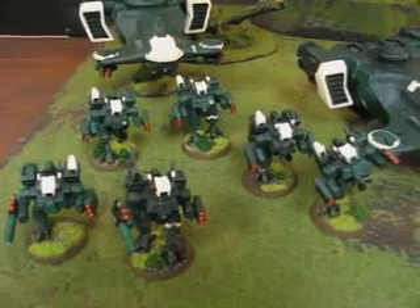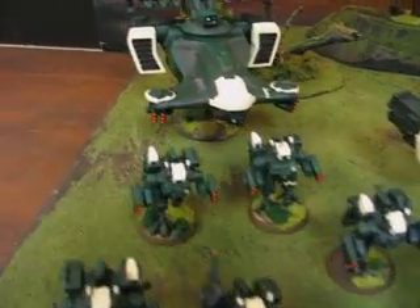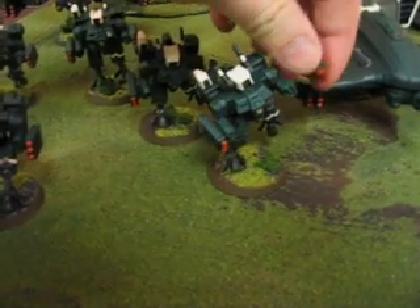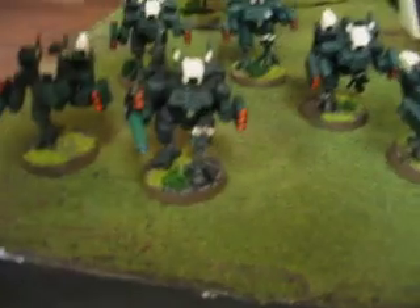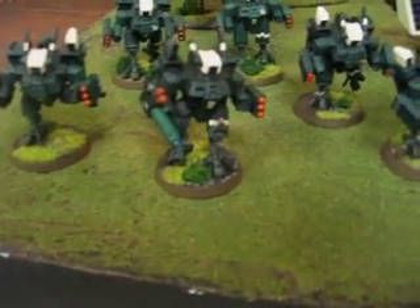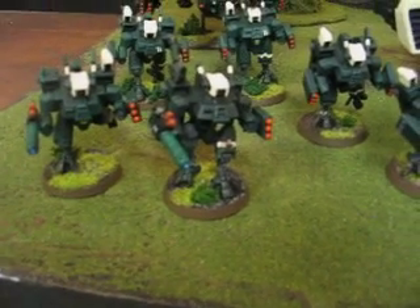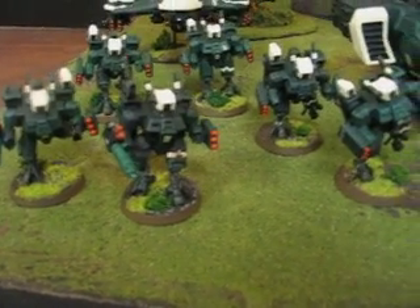What I've got over here are two pairs of crisis suits with twin-linked missile pods. That is a really wonderful combo — it's all magnetized on there. And I've got my temporary leader guy here and a bodyguard. Those are, again, they'll both be bodyguard when I get the Forge World guys going.